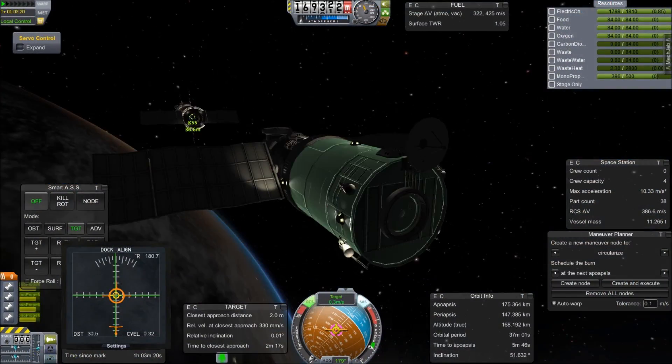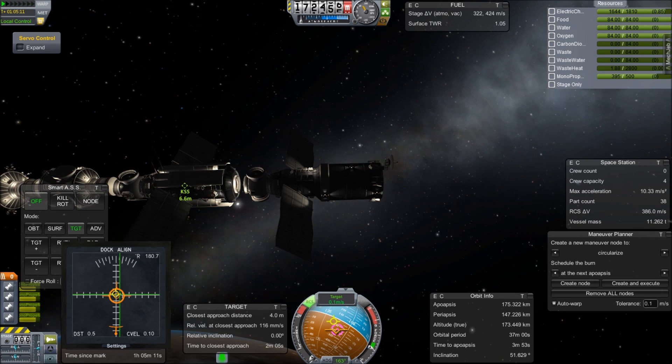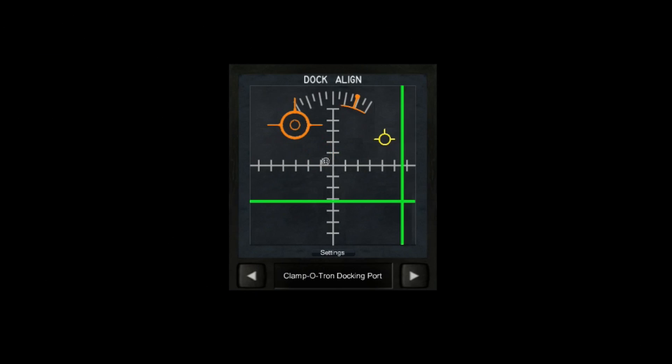I'm using the Navy Fish Docking Alignment Indicator mod, which at the time was the first time I had used it. Now it feels like second nature, but at the time it was a little tricky to learn. First you use WASD to get the orange indicator right in the center, and once you have that, you maneuver to get the rest of the station there. You do that by using J, K, I, and L to move the little yellow indicator that shows where the nose of your craft is, getting it down into the section defined by the green lines in the middle where you now have your orange marker.